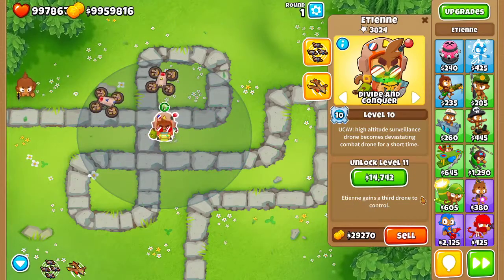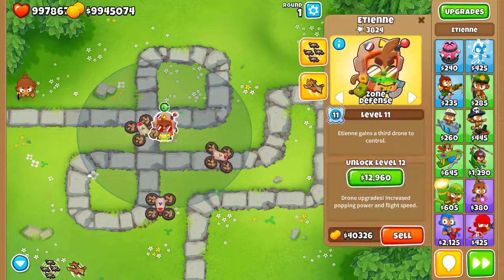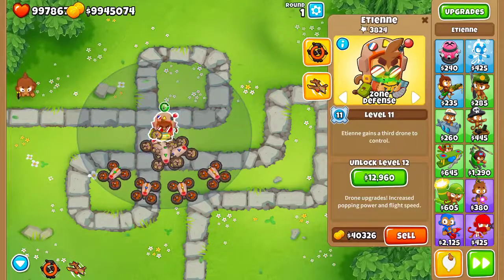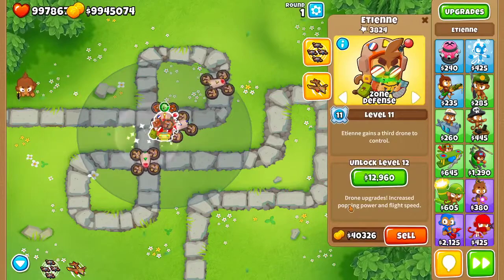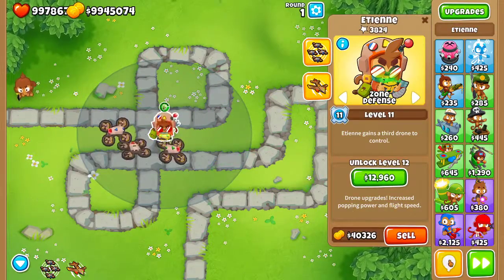The hero gains a third drone, so now there's three drones. If you use the ability now there's seven drones. Drones also upgrade with increased popping power and flight speed.